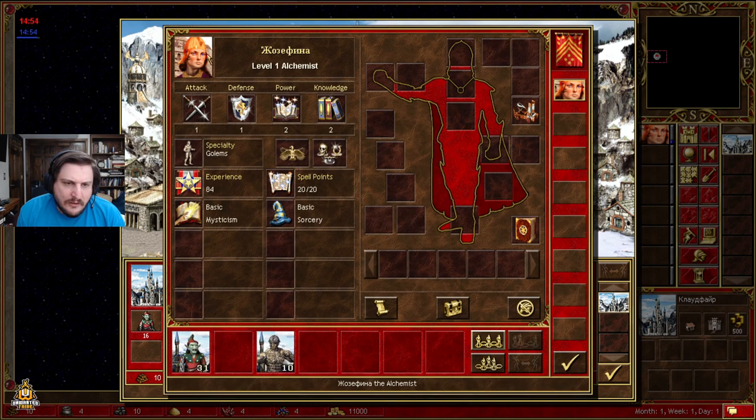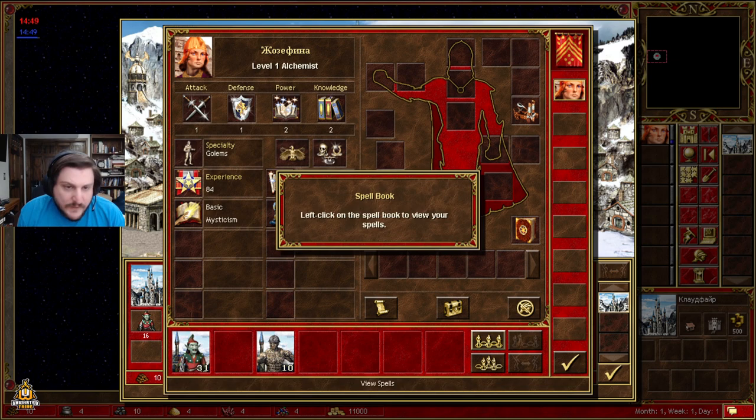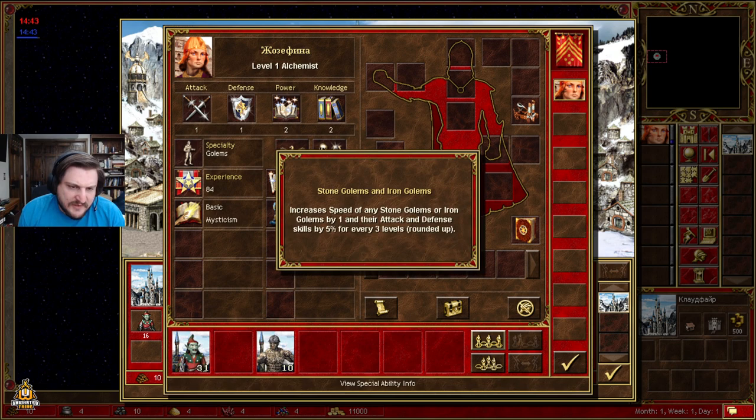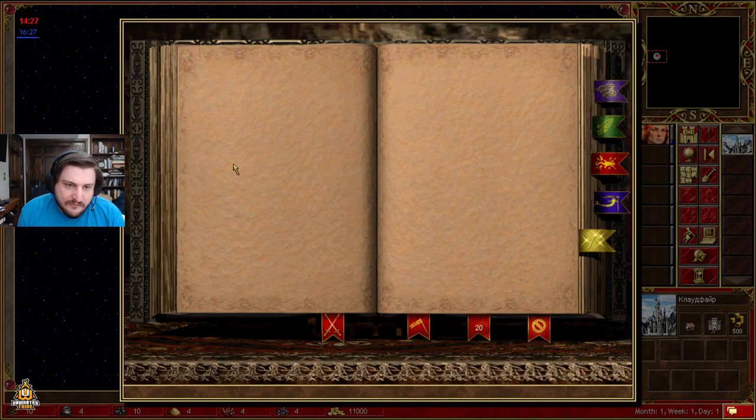Then you have to consider the spellbooks. Alchemists are the might class; however, they all start with a spellbook as Tower. Josephine starts with haste, and that matters because the golem stack with the plus one from Josephine's passive and the plus one from snow terrain means you're actually looking at speed five golems on terrain, in a large number because of the extra stack from Josephine. Speed five plus three from basic haste is eight.